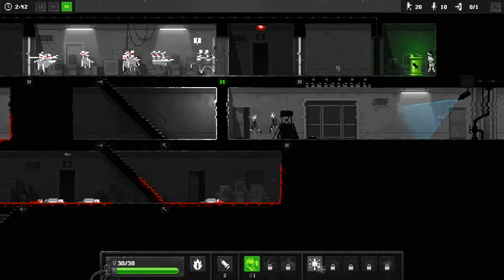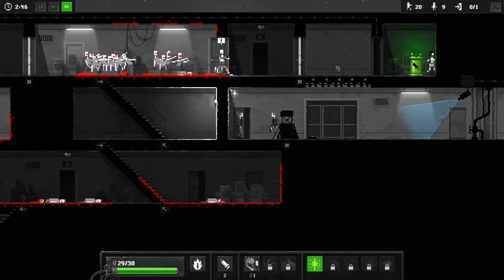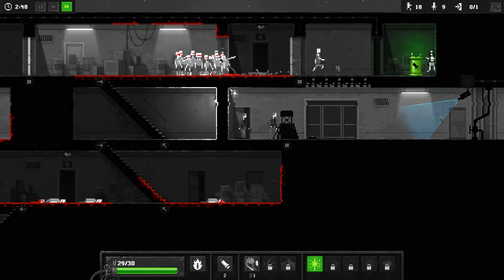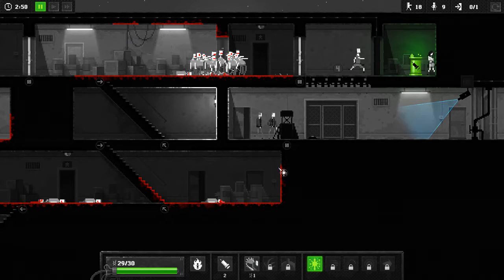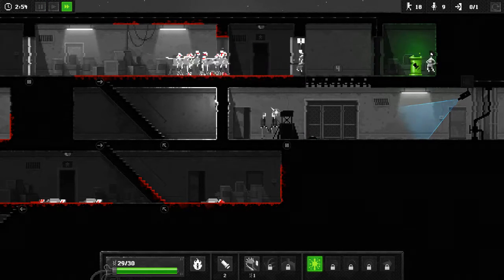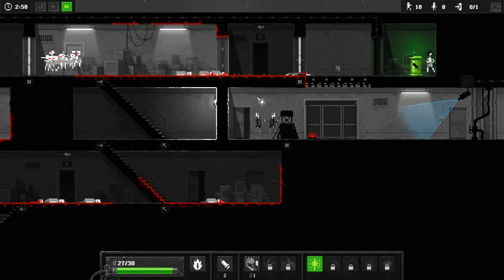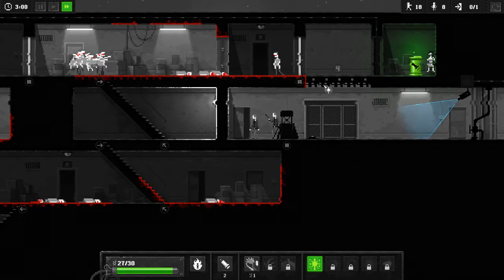Alright, so these guys have got to go the old fashioned way — by blowing them up with a super zombie. Now do not break this door. This part gets really annoying. Good, he chased after us. Because if he doesn't chase after you, he can get stuck there and it's a big mess.